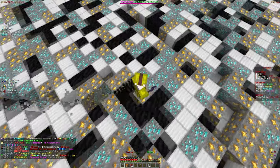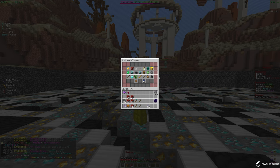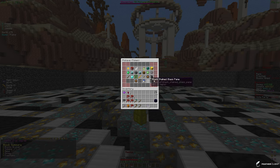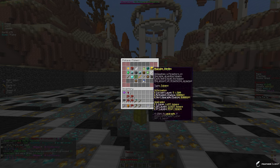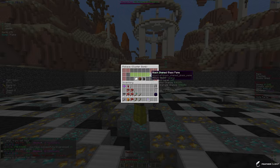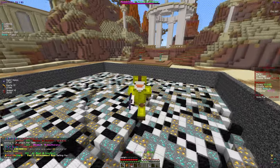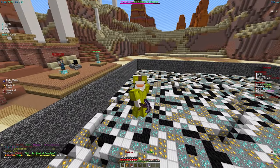Let's finish the video off by putting some final enchants on the pickaxe. We could go for Cluster Bomb at 2.34 trillion tokens per level, or Zeus at 23 trillion which would only be about three levels. Let's go with Cluster Bomb and apply 23 levels — boom. That's going to wrap things up for today's video. Hope you guys enjoyed, make sure to like and subscribe for more future videos, and I'll see you in the next one. Peace out.